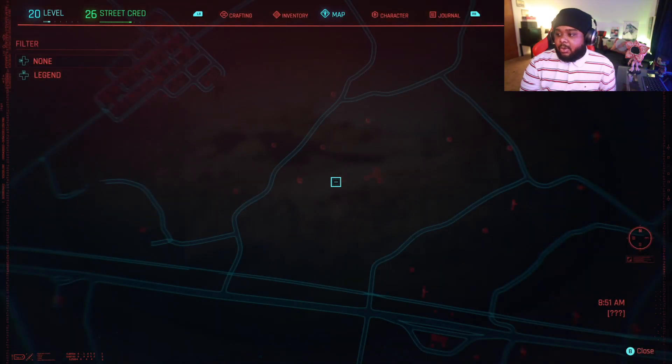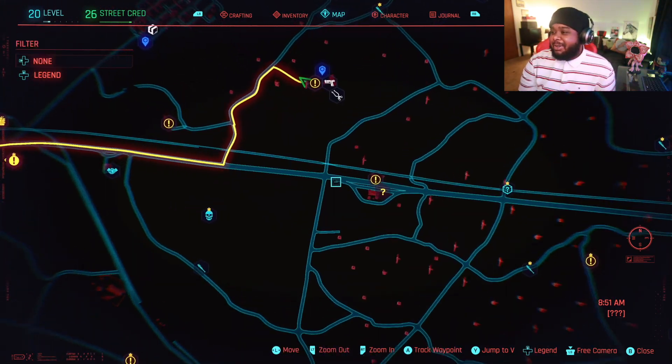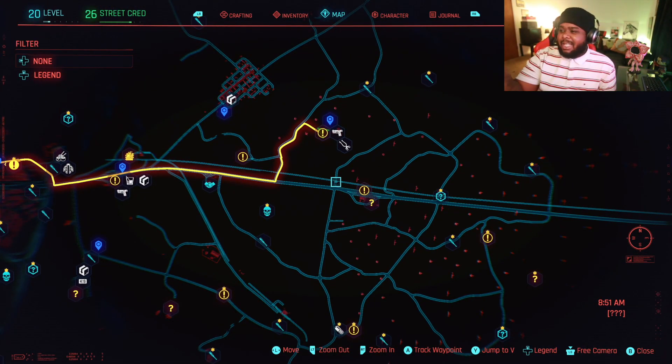To get this you have to go here on the map. It's like the outlands, the badlands. I'm a street kid - I did the street kid path, so all of this stuff I don't know. I'm a city kid. This is like the badlands or the nomad lands. If you're a corp or a street kid that's not familiar with this area, you get introduced to this area in a mission.